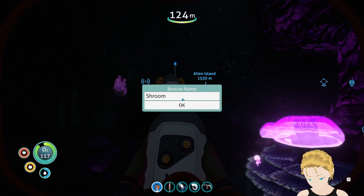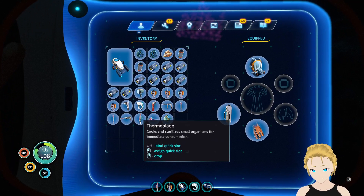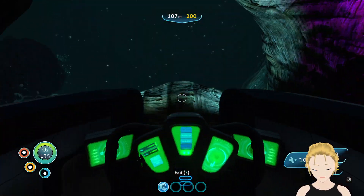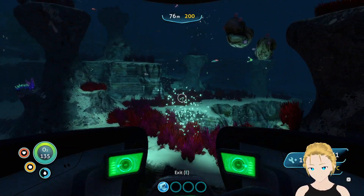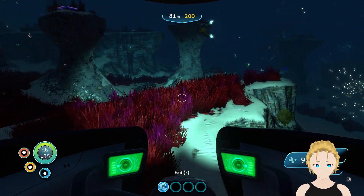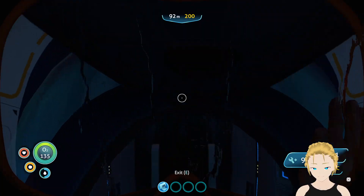So, is there anything else we will take with us? Our hunger is... taken care of. It's just constant amounts of water that we need. Let's take the flares — would be a waste to leave them. Put the posters away. I can't put all the posters away. Take the titanium back into the inventory. Put the poster away. Put the medkit away. Yeah, let's keep the flares.